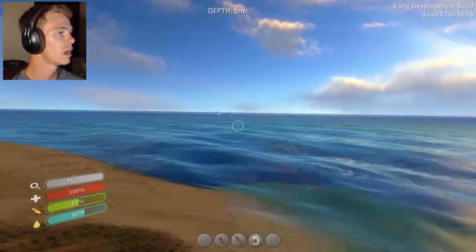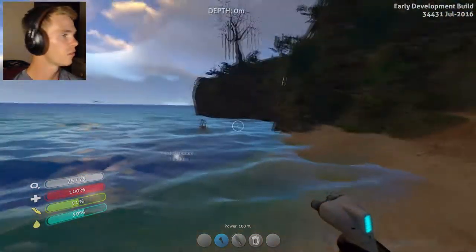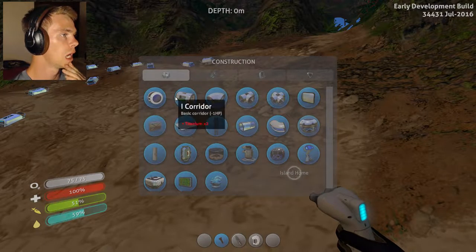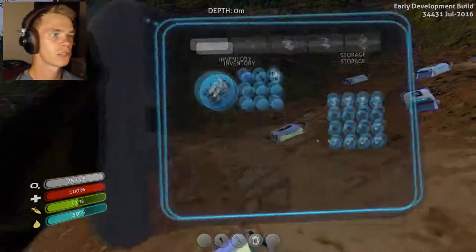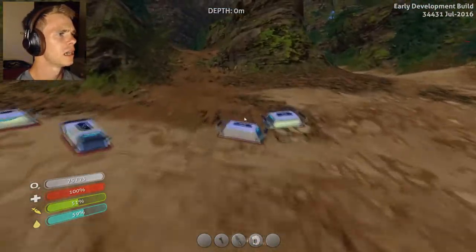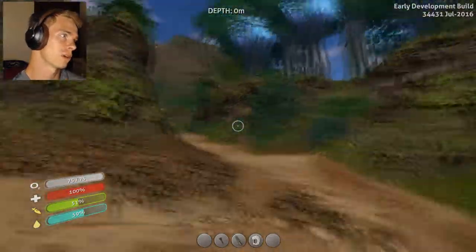I managed to build a fabricator. I don't know what it does yet — I've never actually used it before. First time I've ever done it. So, right-click. I need titanium, titanium, titanium, titanium. Good news is I did pick up a lot of titanium. I took some titanium ingots because it was easier to travel with, and I didn't know if I would need it, so I figured I would.